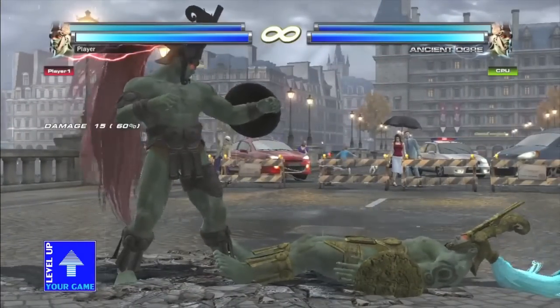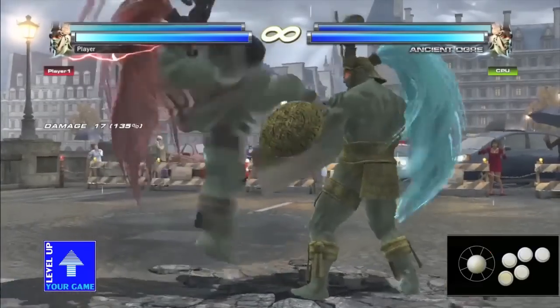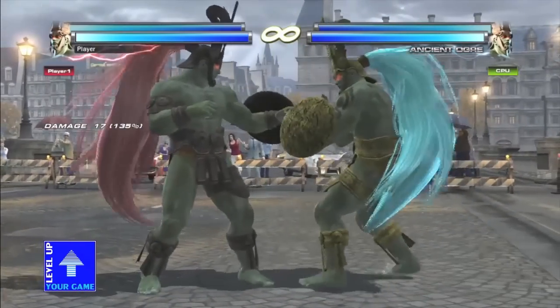Another couple of notable things: he has a hot kick, which is really great for sidestep punishing, but the range isn't that great, so you might want to use down 3+4 sometimes. He actually has a mid-mid can-can kick, which is really good. But personally, Ogre's juice comes from his full crouch while-standing mix-up game.